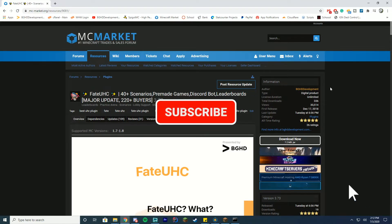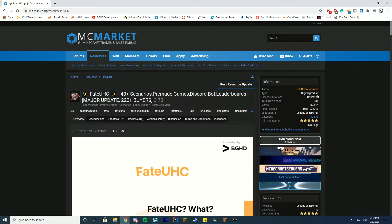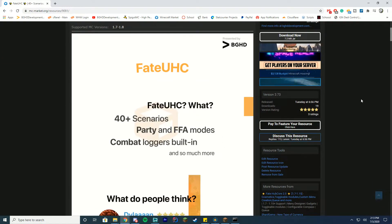The first thing you're going to do is come to MC Market and buy the plugin. Right now it stands at $30 US dollars. The reason it's this high is so much time has gone into developing it. We have 26 five-star reviews, we support Discord bots, we made our own Discord bot, we support the Twitter API, we hook into UBL — we do all of this stuff. We have more features than more expensive UHC plugins, so I would really recommend checking us out.